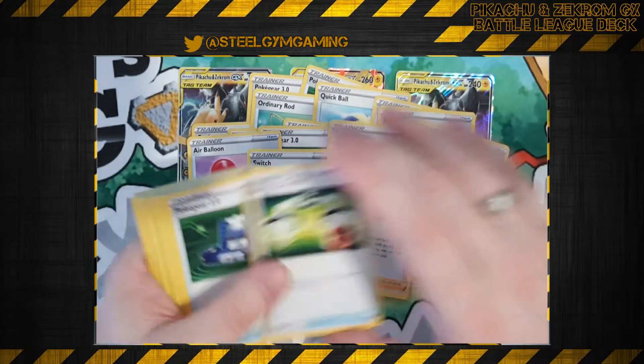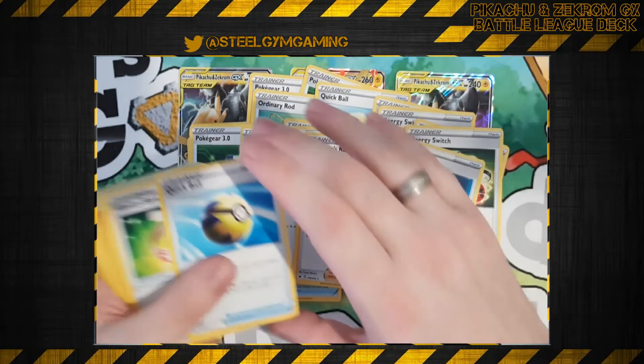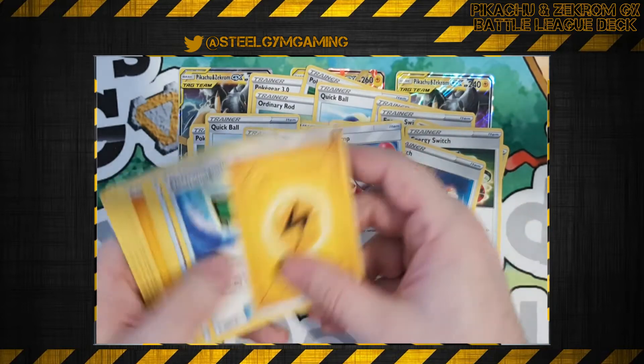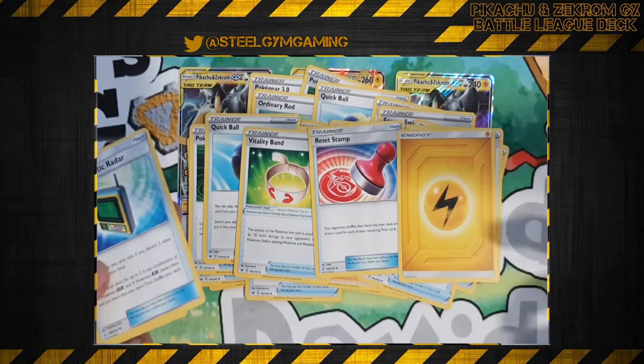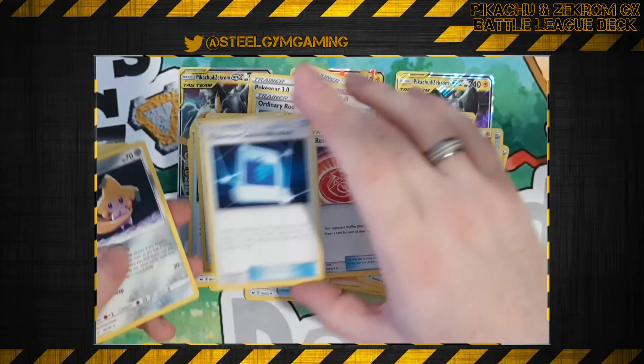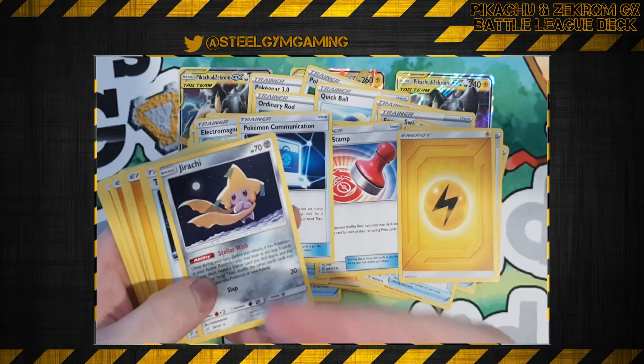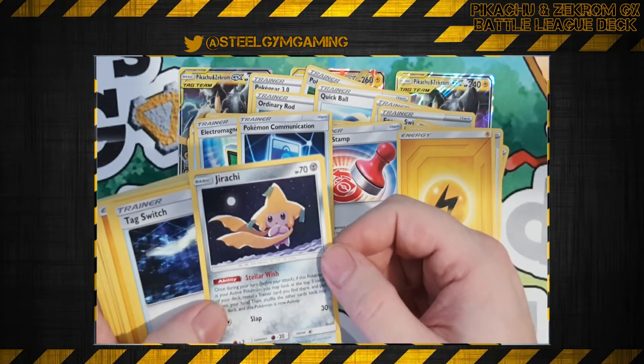Switch, Marnie, Energy Switch, Pokegear, Rotom Bike, Professor's Research, Switch, Quick Ball, Vitality Band, Reset Stamp, Lightning Energy — have these come pre-shuffled? Electromagnetic Radar, Pokemon Communication — the best reason to pick this up — even if it is really weird to see it as a non-holo.